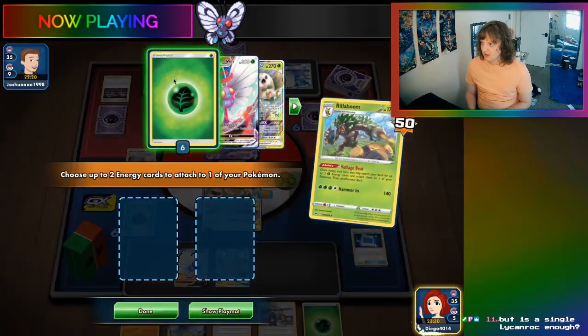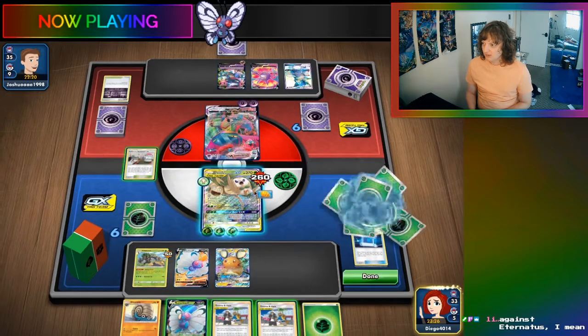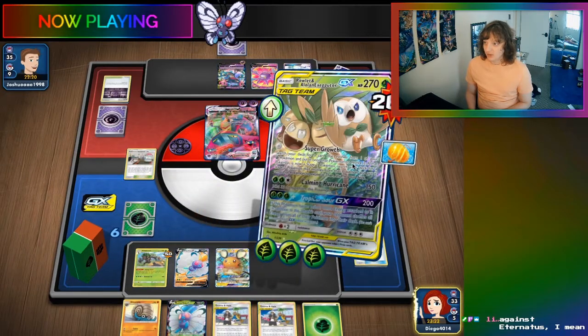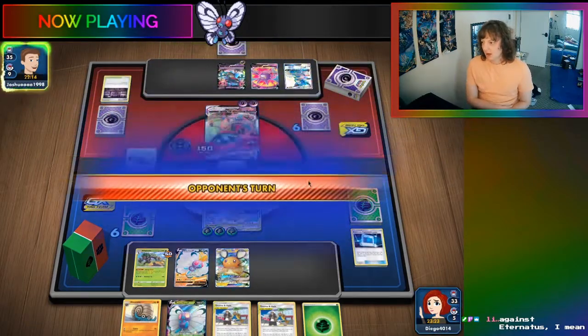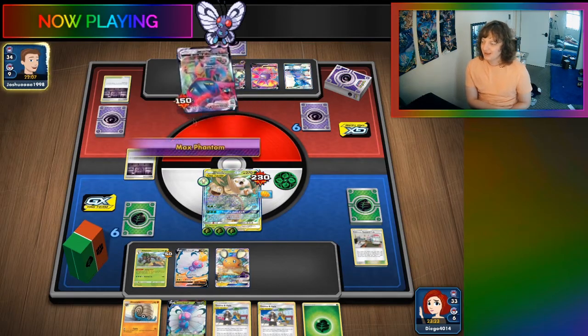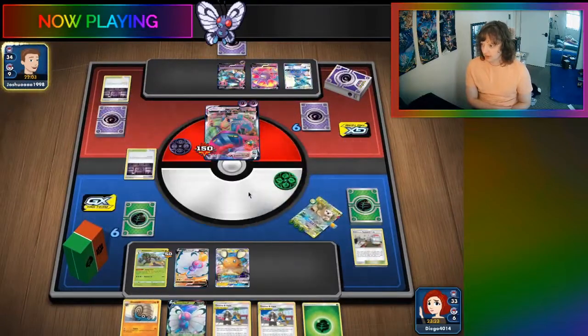We're gonna get two of these, throw it on here. And we'll just do Calming Hurricane. You can throw damage wherever you like. You can knock me out, but we're gonna take the return knockout. And we're gonna win in the prize trade — well, we might not.